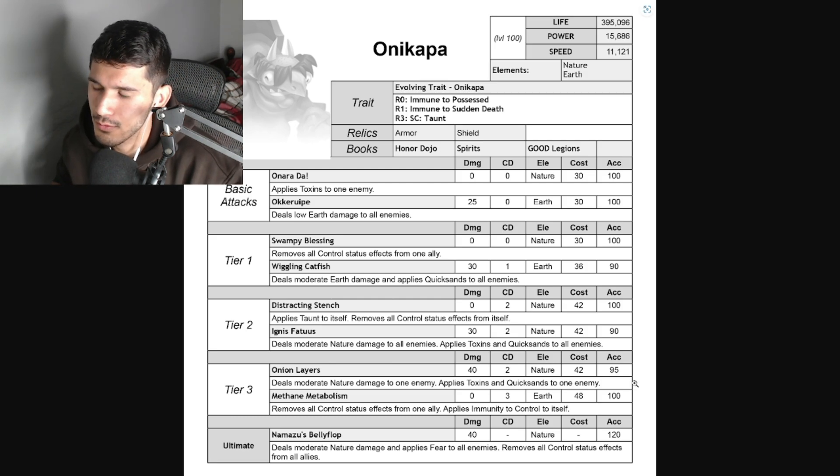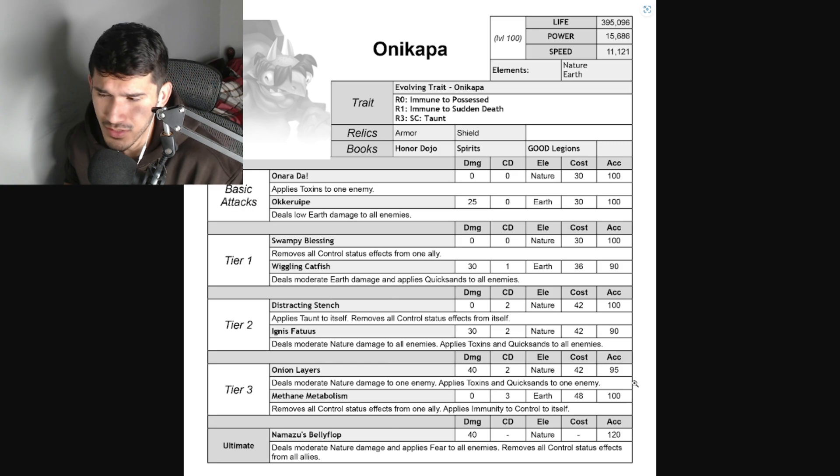The relics are pretty nice for this tank monster - we have armor and shield. For armor you can give it Killer Axe Armor or Varmeltzer Armor; there's a lot of armor to play around with. For shield there are a lot of options as well; some of the recent ones are pretty nice - Mermaid Spearman is one of the best ones to give.